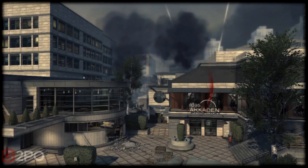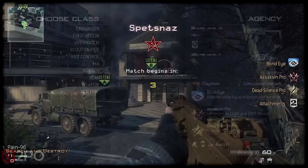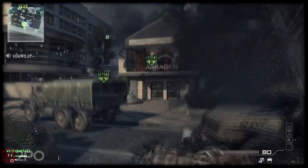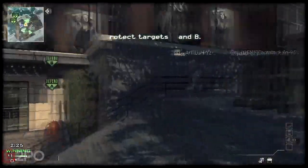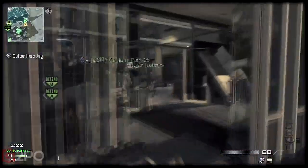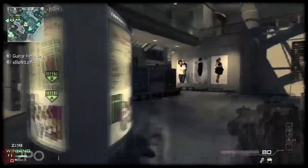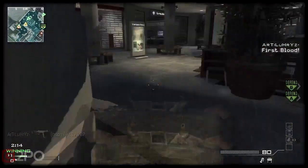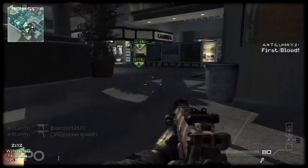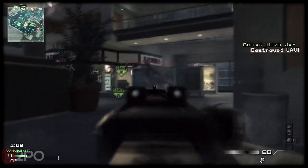The second position is a little bit to the back - you've probably seen this a lot, but how you do it is important. As I'm running up here I'm going to throw a stun or a concussion right over the top there, because if people are rushing through that escalator you want to stun them. Then claymore right here again, as an alarm and sometimes as a kill.